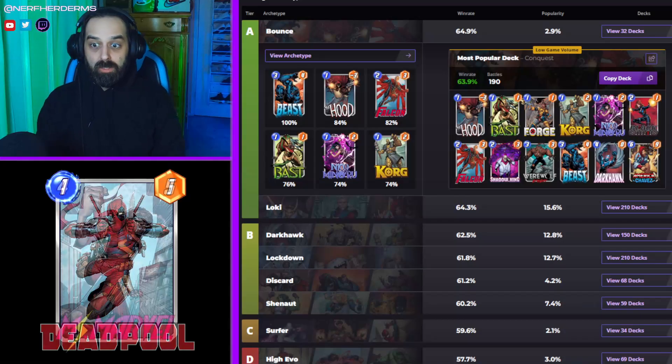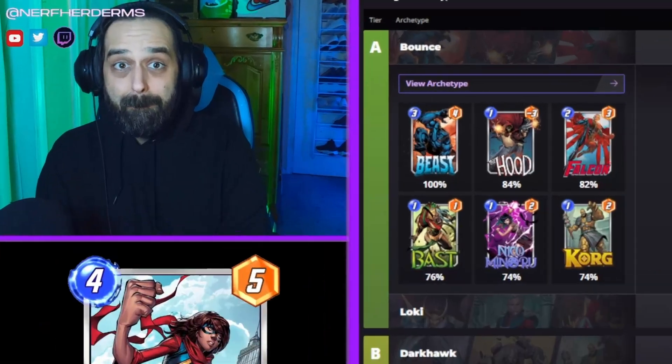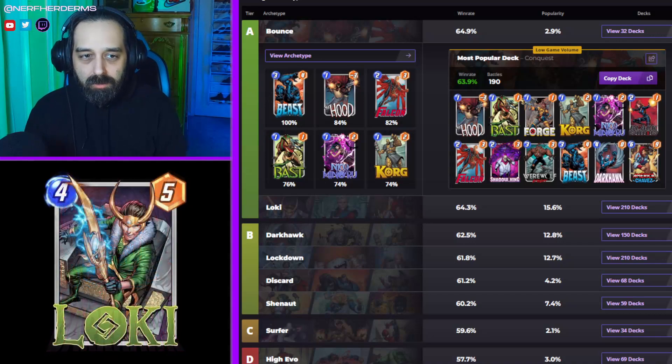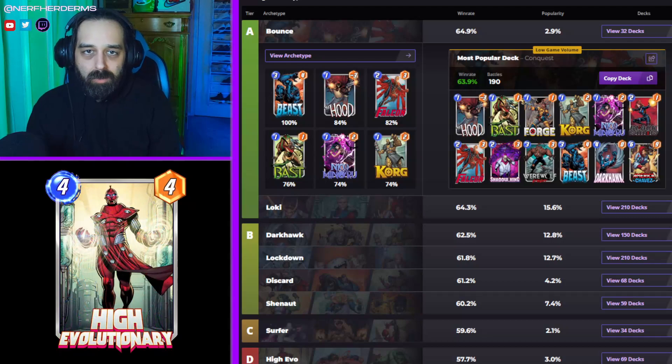Que pasa, nerditos? Let's jump straight in with the number one deck, according to Untappd.gg for Conquest: Bounce. Bounce is sort of like Loki without the cheese. It basically does the same thing Loki decks do, but instead of Collector and Loki, you have Darkhawk and Black Widow, basically.